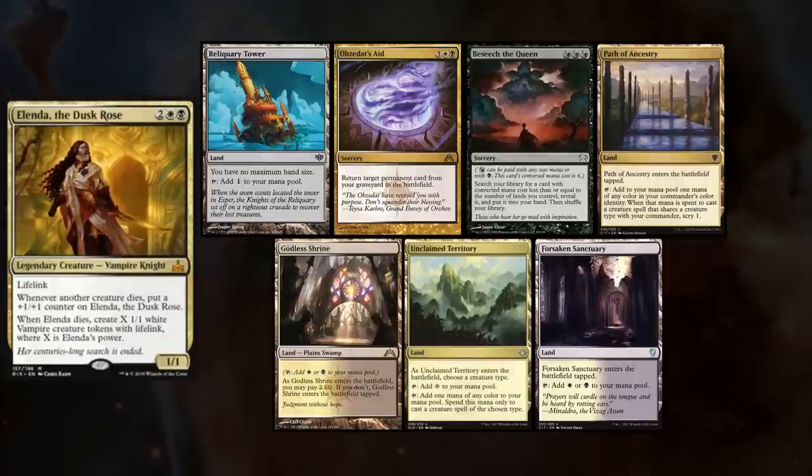Sean is playing his new Elenda of the Dusk Rose deck, a brand new legendary creature from Rivals of Ixalan, and keeps a hand with Reliquary Tower, Obzedat's Aid, Beseech the Queen, Path of Ancestry, Godless Shrine, Unclaimed Territory, and Forsaken Sanctuary.